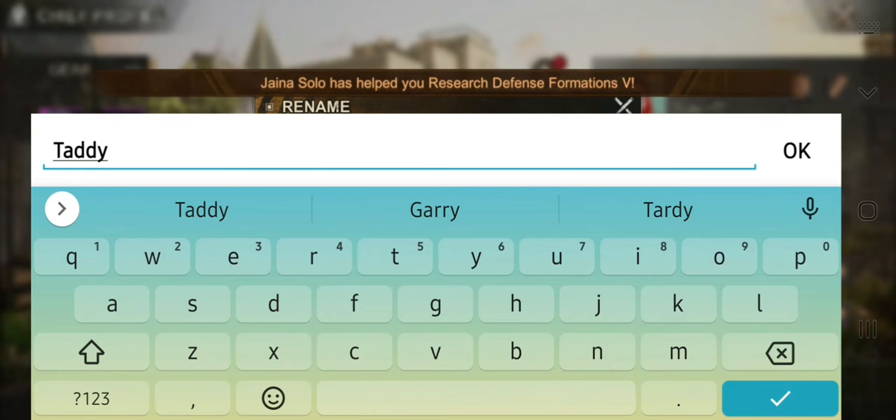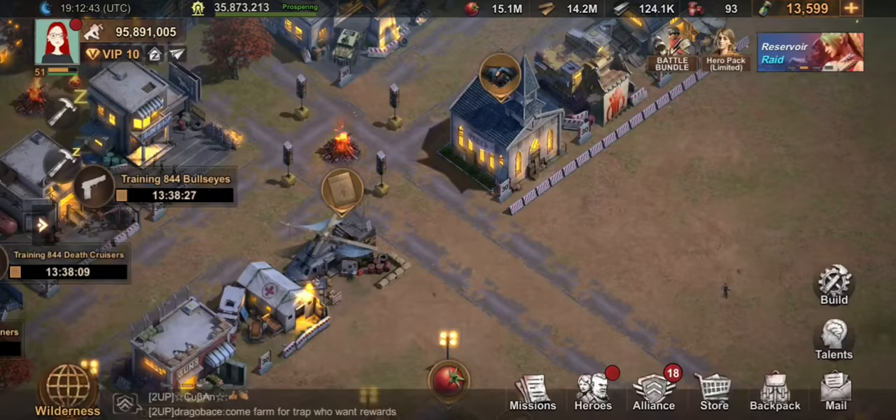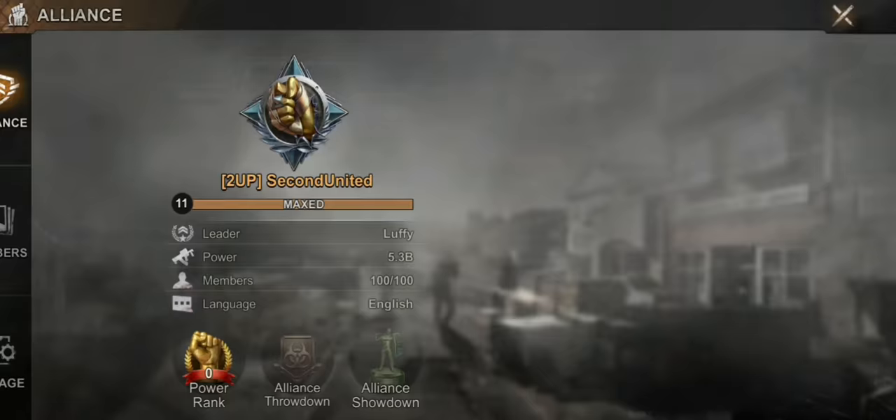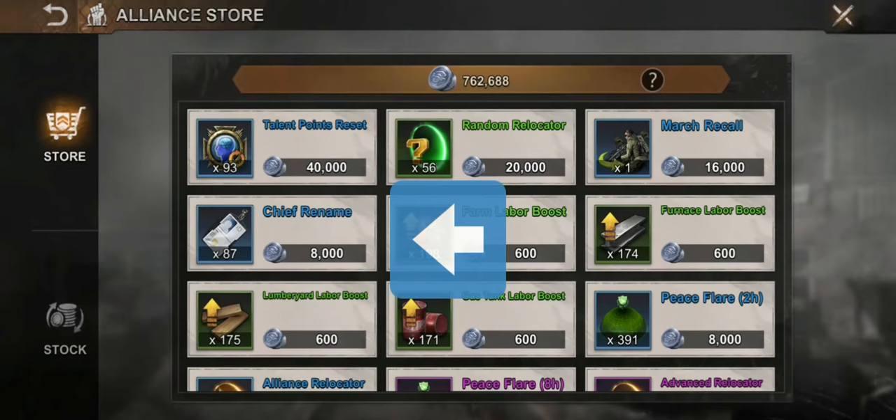You can buy the name change using bio caps. Or if you can't afford bio caps, you can go to your alliance store and buy a Chief Rename that will only cost you a thousand alliance points. You get alliance points simply by donating to your alliance.